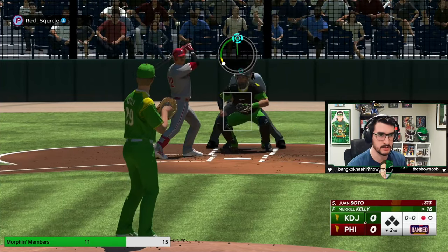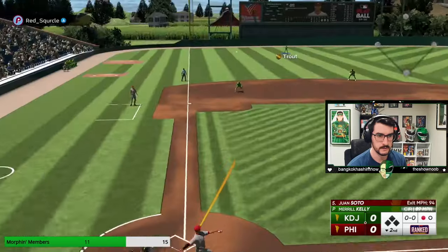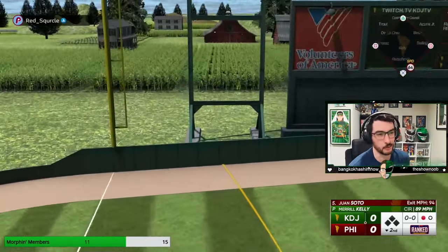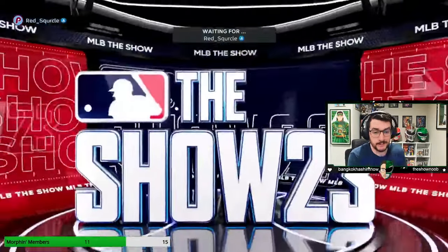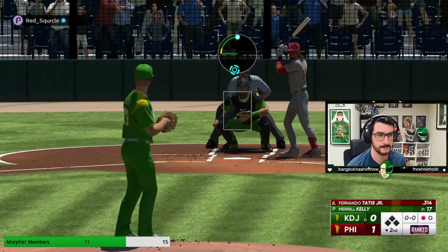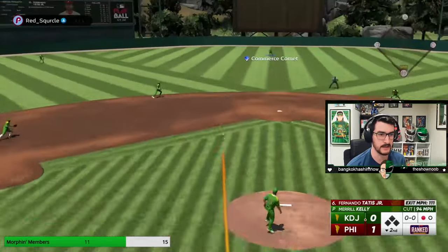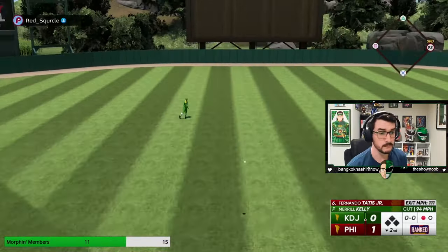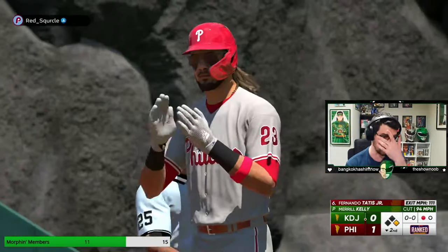Juan Soto scares the ever-loving crap out of me. A changeup outside — that's a Shield Woods homer. That was a perfectly executed pitch, four inches outside, and it still went out. Down one. Shield Woods is going to be some weird stuff — we're going to have to take the good with the bad here. That home run is not on Merrill Kelly or on me, to be perfectly frank — that was just a stupid Shield Woods swing.